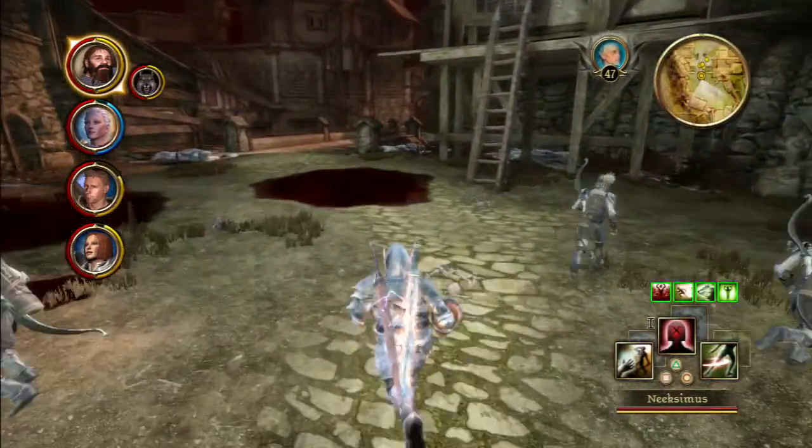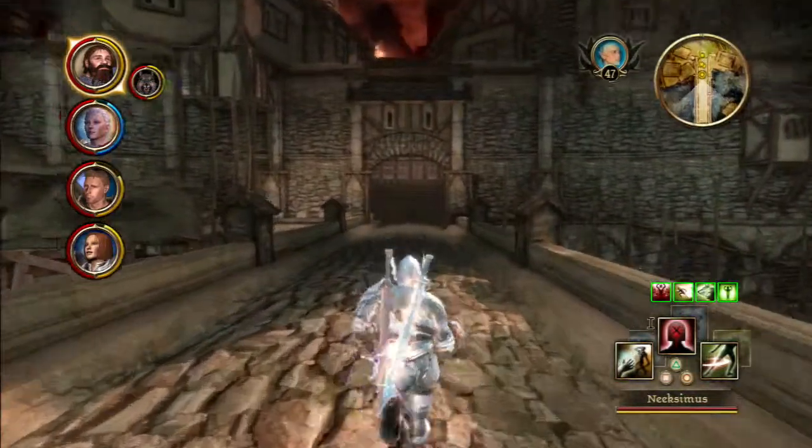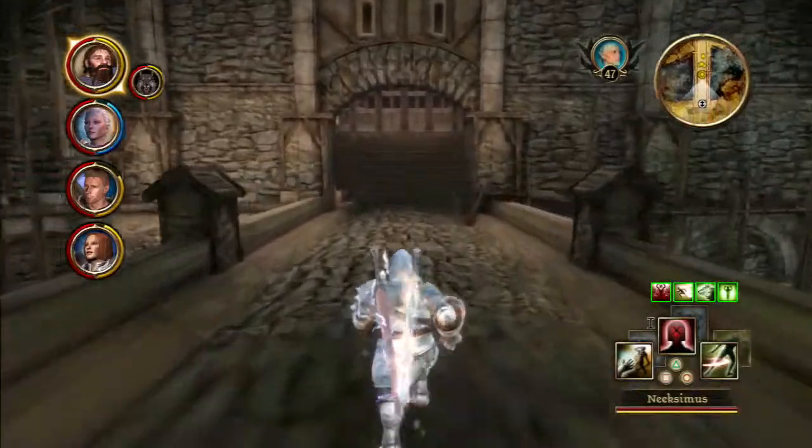Now that we've taken care of the general here, let's head on to the palace so we can try and get to the archdemon — try and get to Fort Draken.